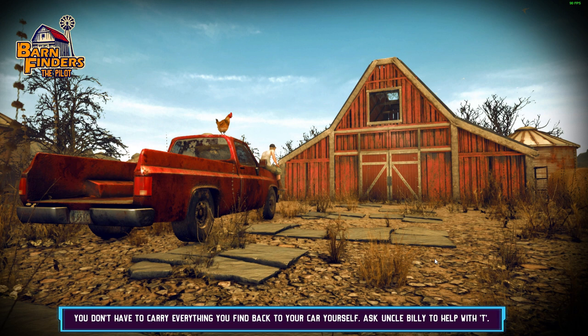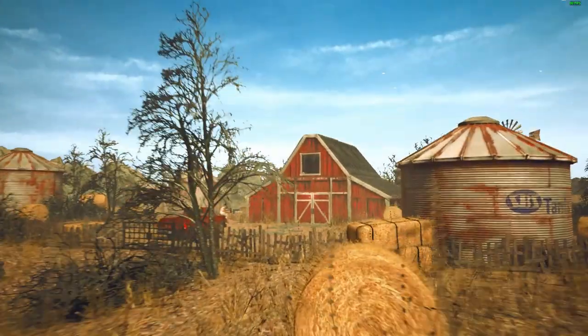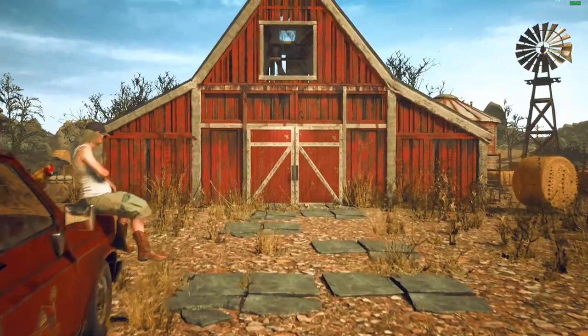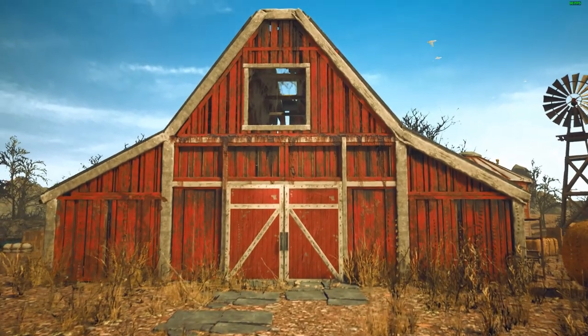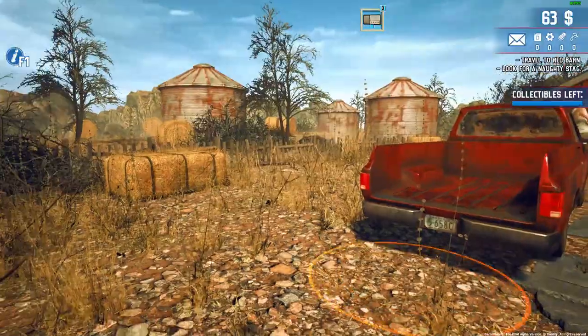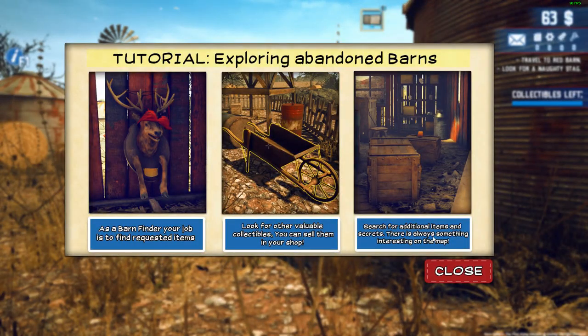We need to look for that stag, and there's going to be other things. Hopefully we can find some gas cans as well. Okay, so this is the barn — the red barn. 'Dwayne's love nest.' The tutorial says: explore an abandoned barn. As a barn finder, your job is to find requested items, look for other valuables you can sell in the shop. Search for additional items and secrets — there's always something interesting on the map.